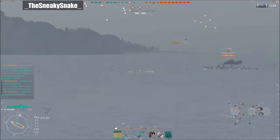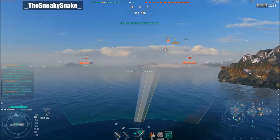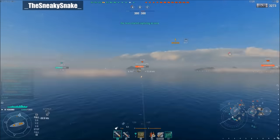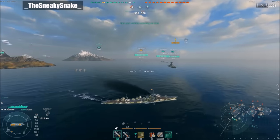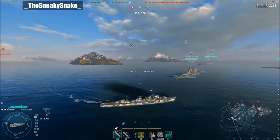Going up against two destroyers in a 2v1 fight makes it very difficult, and when you add in a cruiser that's also shooting, he's already taking quite a few hits. As I come around the island and get detected, I decide to launch my torpedoes. Unfortunately, that's a bad play because those torpedoes are going to be immediately spotted by the spotting aircraft from the Atago in Alpha, so they'll be on his screen the entire time.